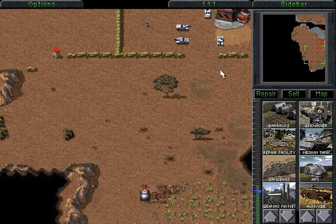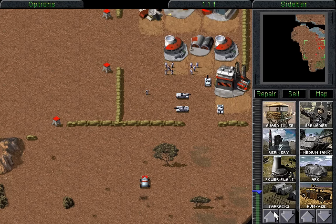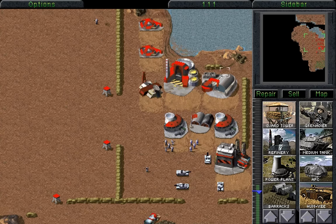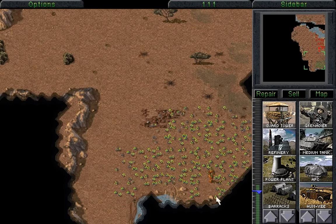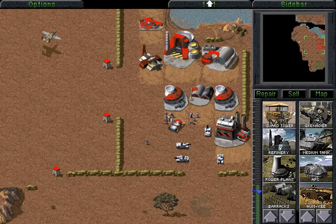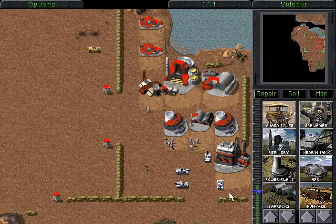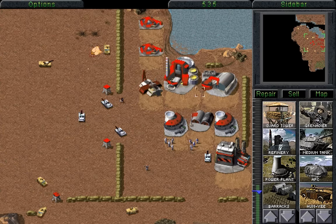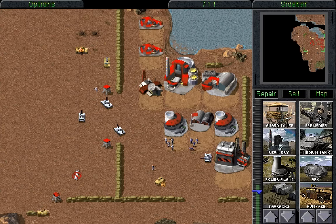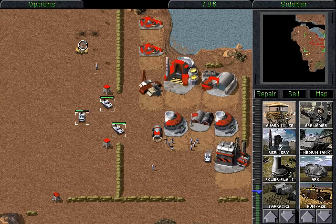We'll build some Guard Towers over there in a little bit. Guard Towers do take up a tiny amount of power usage, so we do need to be careful. But we do have a lot of Tiberium down there. At some point they're going to send their actual attack — there it is! And that heralds a little bit more than just Humvees. They're going to send out a few other units — a medium tank as well. And in fact, there is the medium tank. We just need to repair that there.